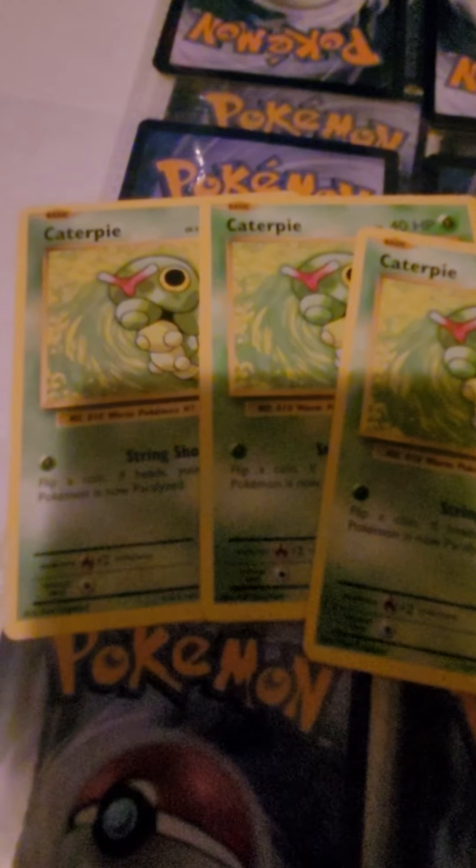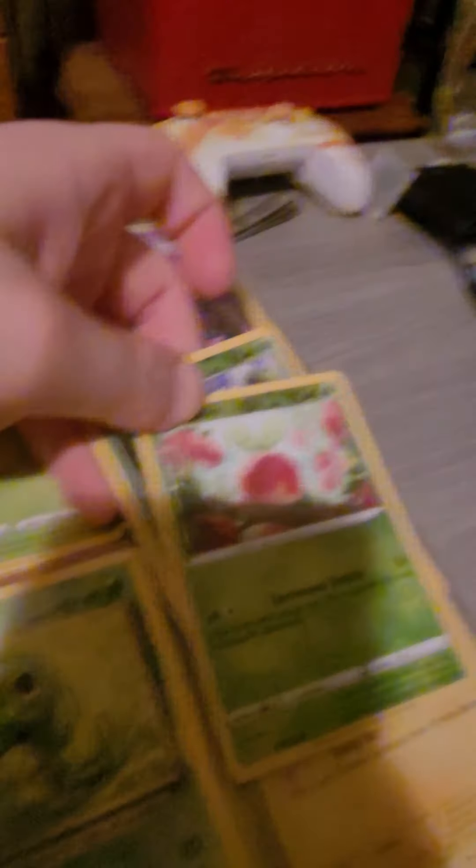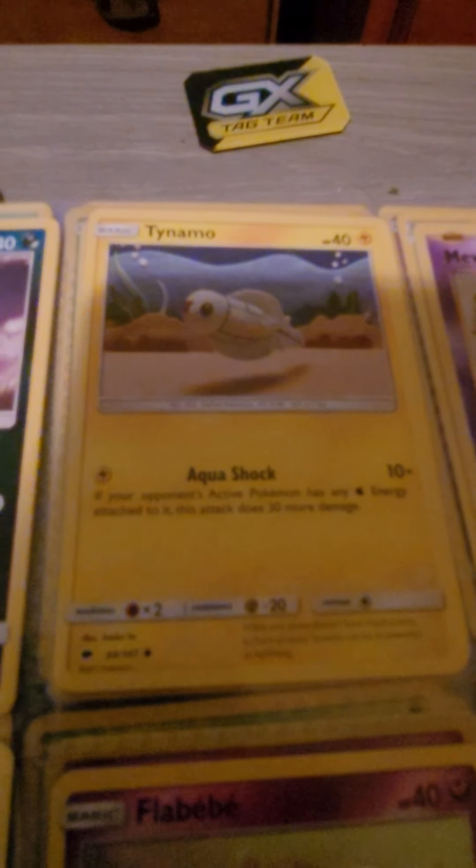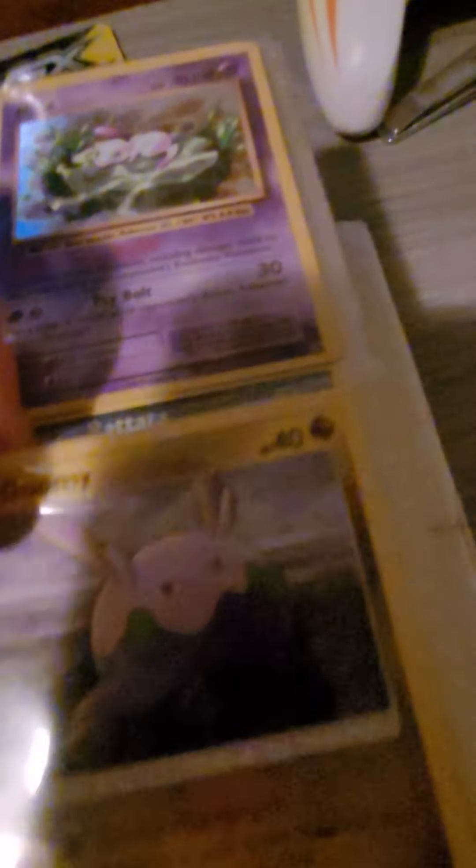And we have four basic Caterpie right here. We have two Eevee. We have an Alolan Rattata again with Gnaw, and a Taurina. But over here we have a basic Mew with Psybolt — I think it's the only one of its kind, and as you can see there's a kind of holographic thing there. Next we have Fletchling, two of those. Another Flabébé — 40 HP this time. And a Goomy. Next we have Togepi, just one Togepi.